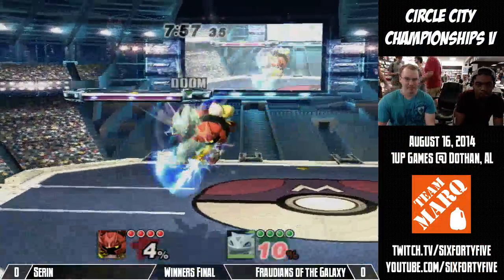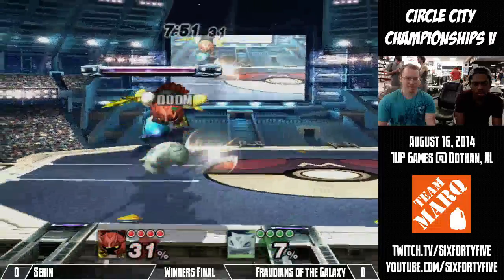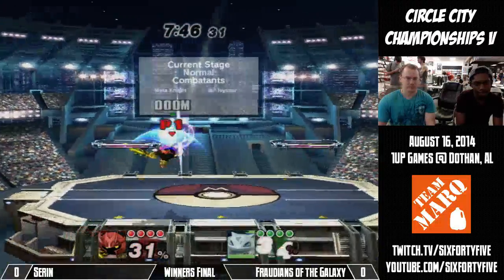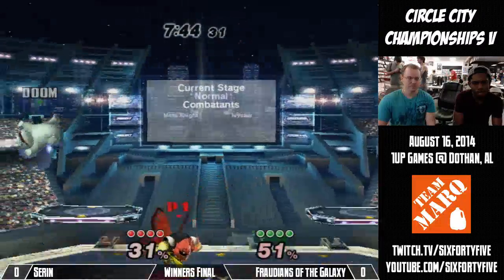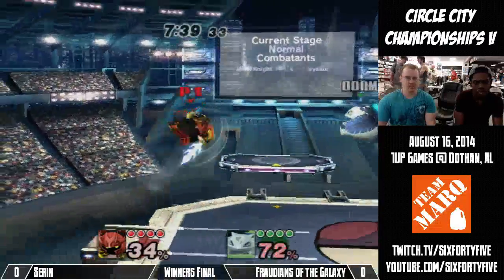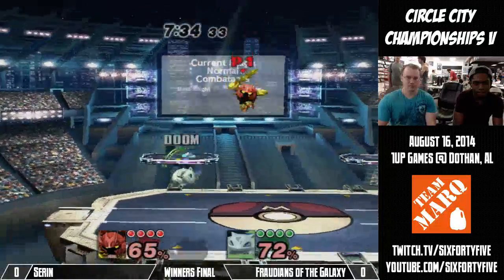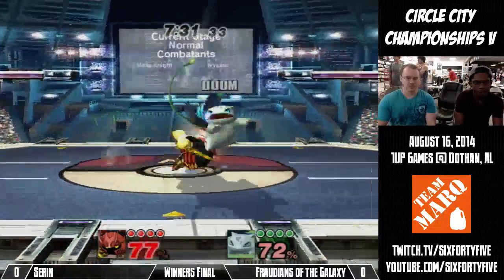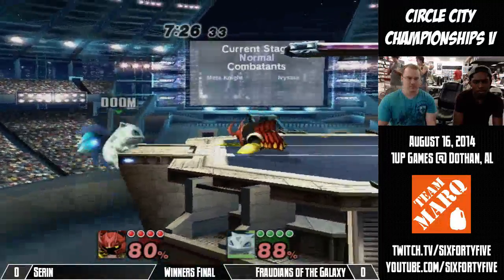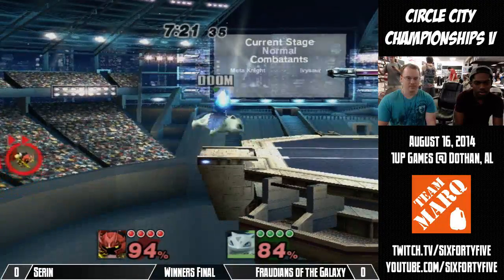Ivysaur versus Meta Knight. Gets the poison on him — those little flowers are nasty. They do like six, seven percent depending on how strong the sweet spot is. I think if you actually get the sweet spot on it, it's a more damaging flower. Ivysaur has a lot of very unique mechanics in this game. Throws him off stage — almost kills him with a back throw.